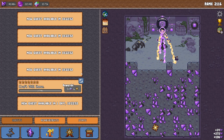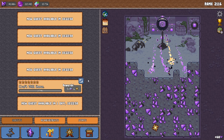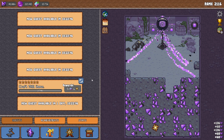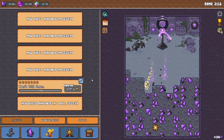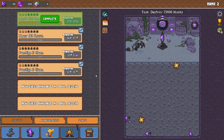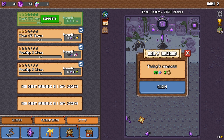Update 1.10 of Idle Cave Miner has brought with it a fantastic new addition in the form of essences and singularities of time. The essences will be available in the Abyss at a constant 0.5% rate. 25 essences and 1,000 unrefined diamonds will create a single singularity, but you can also get the singularities through other means.